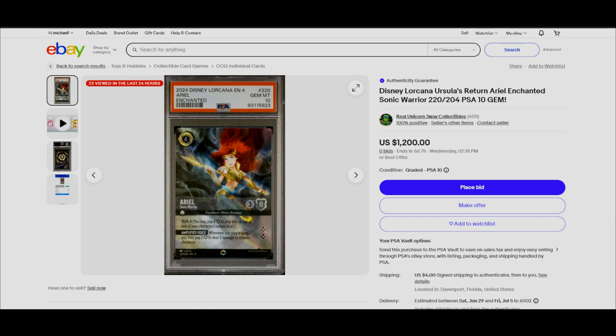For a trade, it would have to be for another Enchanted worth more, which is unlikely since all ungraded Enchanteds for set four are going for $260 to $270 — that's the highest it gets. You'd need a graded Enchanted to match a graded Enchanted for an equal trade. Looking at the eBay listing again — the Ariel Enchanted Gem Mint 10 is $1,200 as a Buy It Now. With the card costing around $260-$300 plus about $50 for grading, you're in for roughly $350.